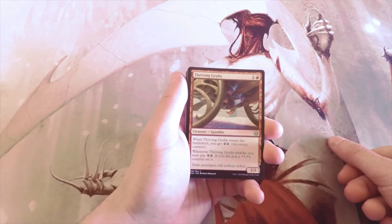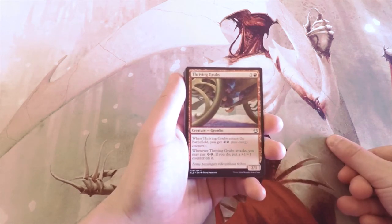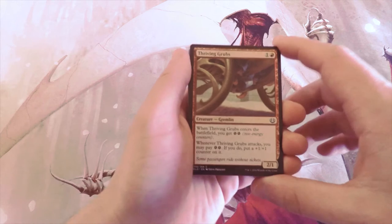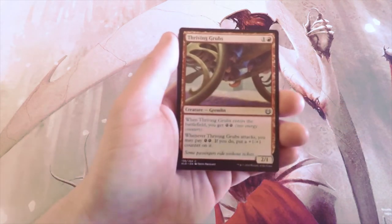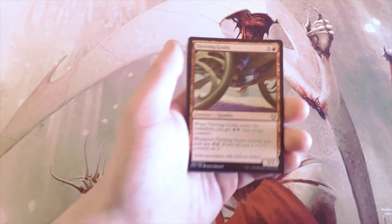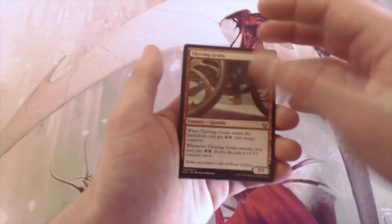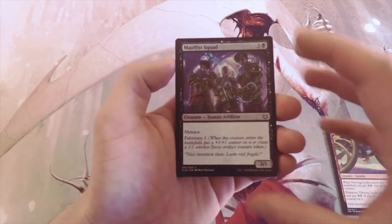Our first card is Thriving Grubs — one and a red for a 2/1 Gremlin. When it enters the battlefield you get two energy, and when it attacks you may pay two energy; if you do, put a +1/+1 counter on it. I actually like this card in a red aggressive deck. It gives you an energy sink, which is great, and the counters rather than a temporary boost really make a big difference. Not necessarily first-pickable but definitely interesting.